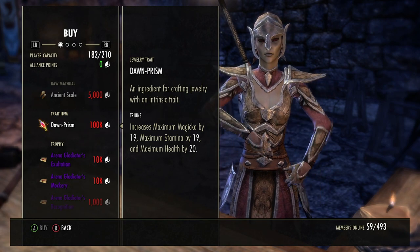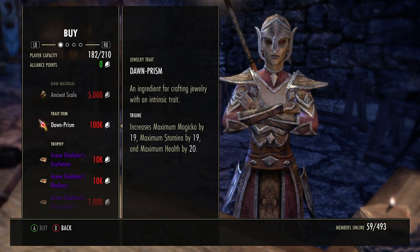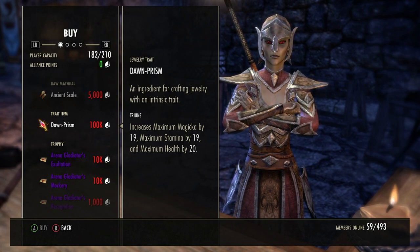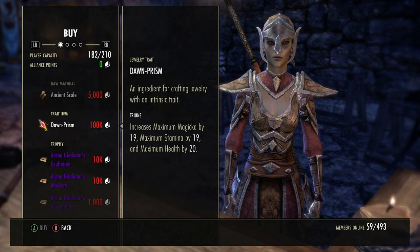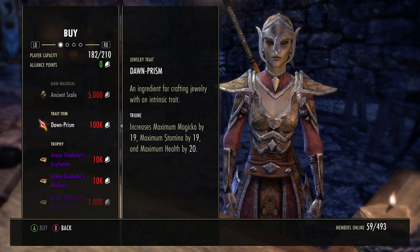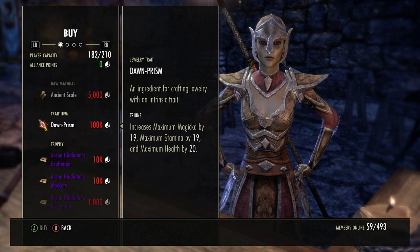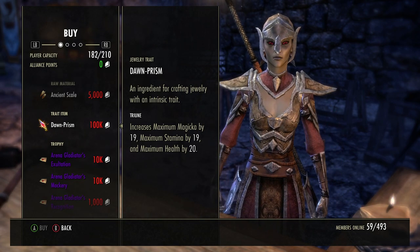Something you might want to buy if you need it for your jewelry is called a dawn prism. It's the trait that makes Harmony. Harmony rings - when you activate a synergy they give you about 30% more, which is very useful. I usually run one, especially for dungeons and trials where you get a lot of synergies.